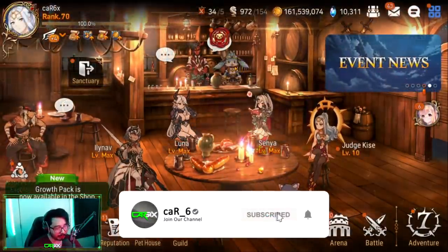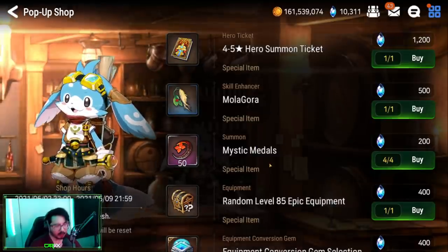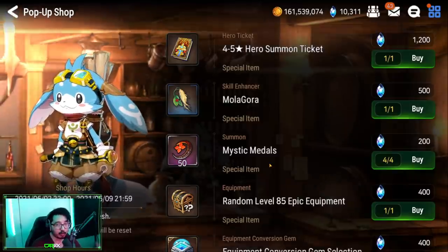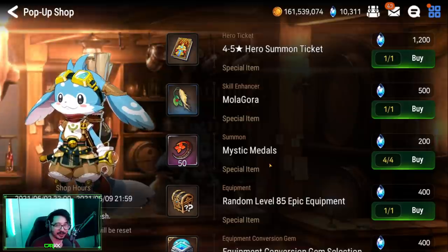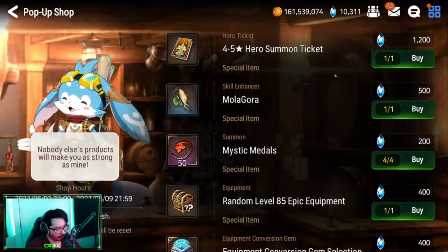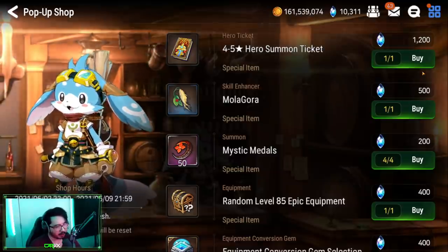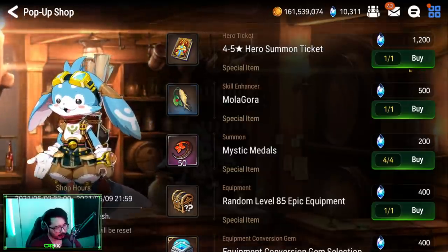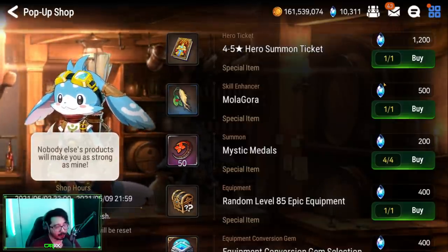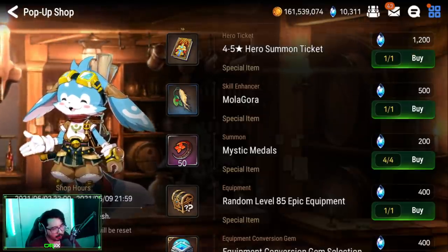We're getting a lot of questions about Hoochie. Like I mentioned he's a limited merchant who comes a few times every year. A lot of people call him a scammer for good reason. A lot of the items in here are noob traps, meaning they're designed to take away your sky stones. Some of them can be fun, some can be value. Let's go down one by one. Starting from the top we got a four to five star hero summit ticket. This is one of the biggest noob traps you can find. Unlike the five star tickets we got a lot of recently, a lot of times you'll just get burned and get a four star instead. Not only that, you might get a five star but chances are it's not one you need or really want. It's just not really great value.